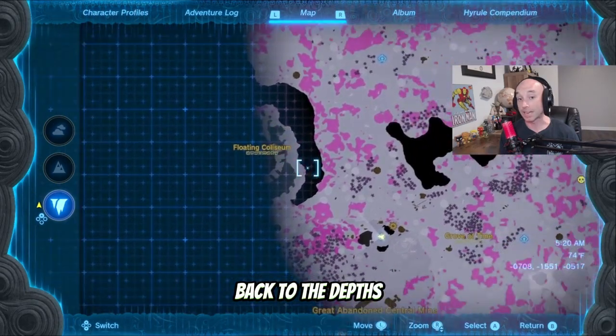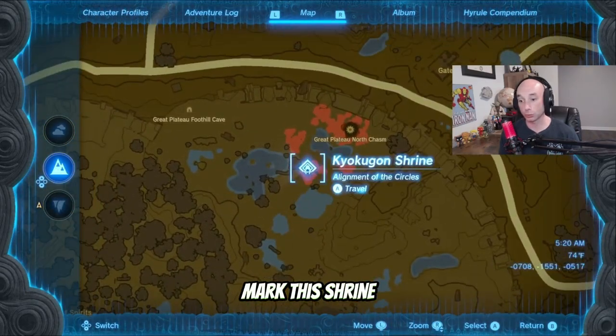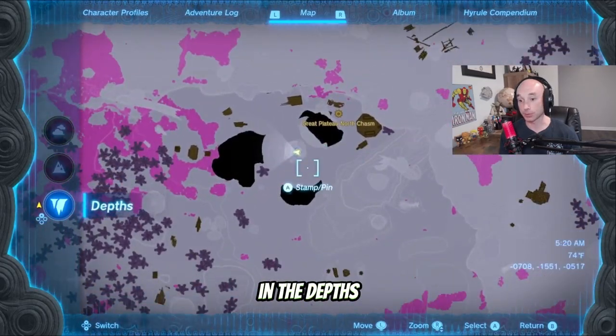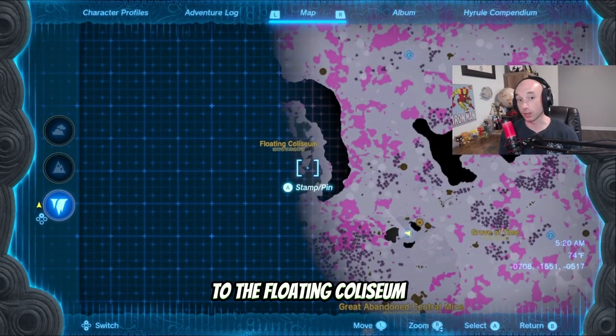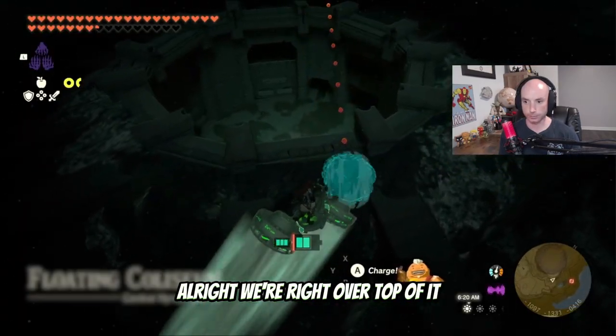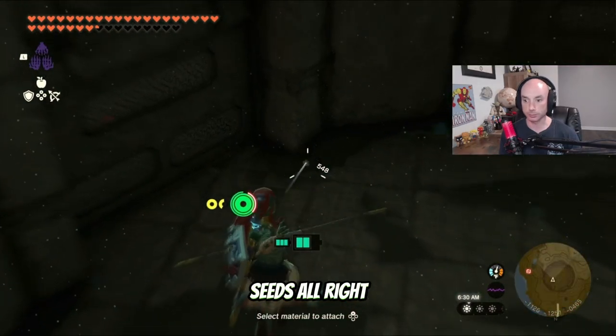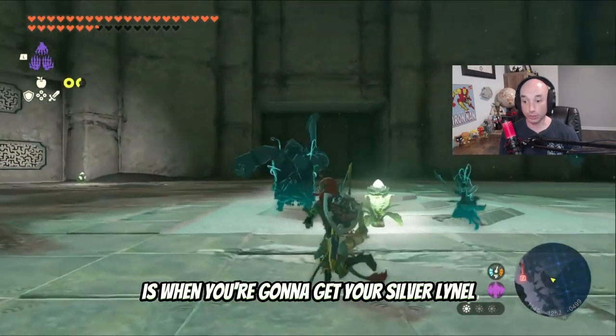For the Silver Lynels, we're going back to the Depths, this time to the Floating Colosseum. If you go to this chasm and mark this shrine, you should be able to find it in the Depths to light up this area, and then it's just about walking over to the Floating Colosseum. We're right over top of it — if it's dark, don't hesitate to shoot a couple of giant bright bloom seeds. Remember, the fourth wave is when you're going to get your Silver Lynel.